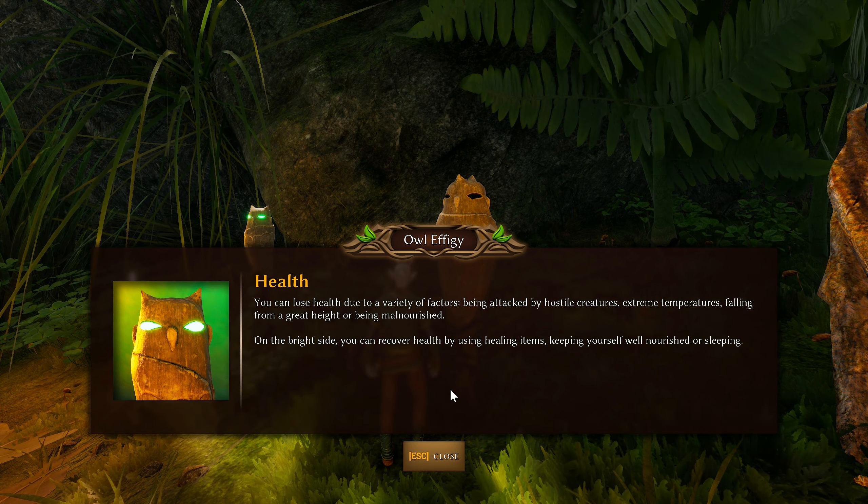Noticing some stuttering every so often — I went into this expecting that though. Found another owl effigy on weather: precipitation like rain or snow can damage structures, so make sure constructions are properly roofed. Rain can also make plants and mushrooms grow back faster after harvesting. Weather also affects temperature, so always wear appropriate clothes.